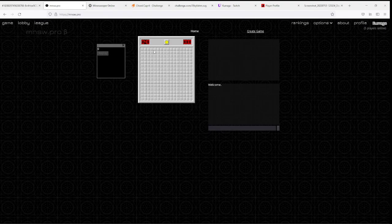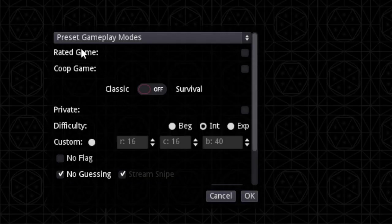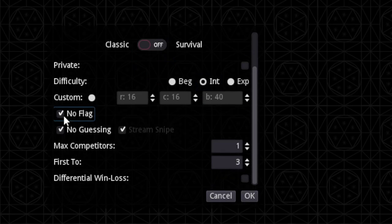Now for how you actually play these matches on mnsw.pro: find your opponent, decide who creates the game, and have the other one join. Go to 'Create Game' — a window will pop up. Make sure it is a classic game (not survival, so survival should be off). Make sure it is intermediate, that flags are allowed (no-flags should be off), and no-guessing is on.